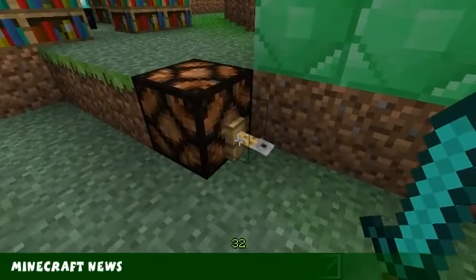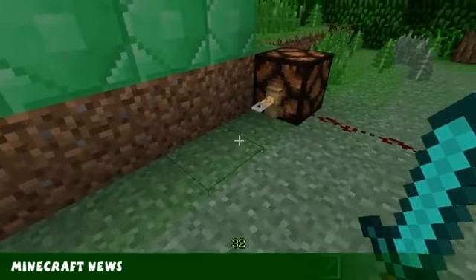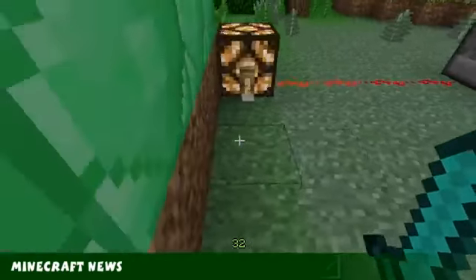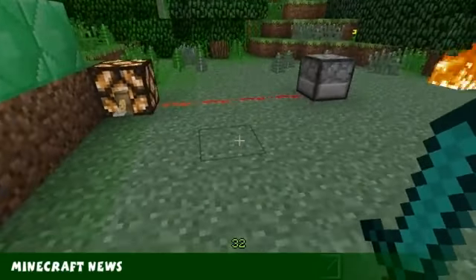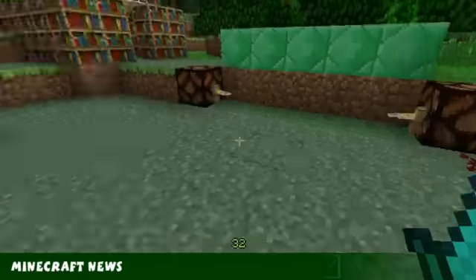There's also a new tripwire block, and you can connect string all along like this. When you activate a tripwire, it sends out a redstone current, so you can see the lights activate and the dispenser will fire.